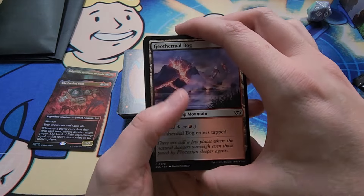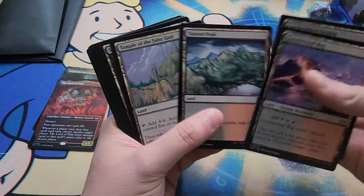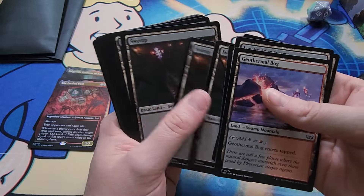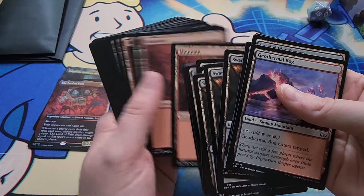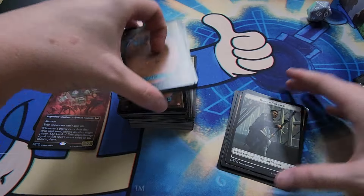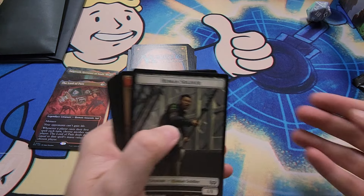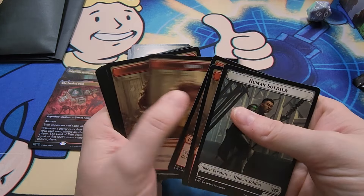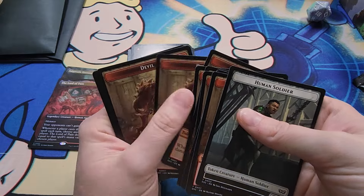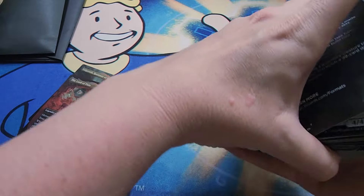This card looks like it has a spot on the back - I was looking at that. More lands here, and then these are probably just the basics. Yeah, and then the tokens - lots of devil tokens - and then the on your turn thing. So yeah, that's basically what was in the commander deck.